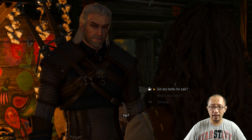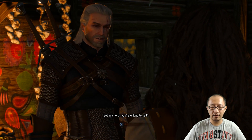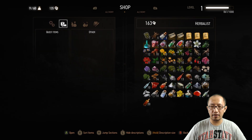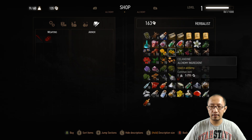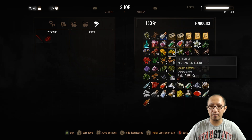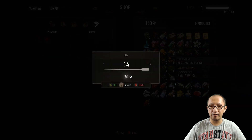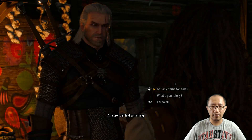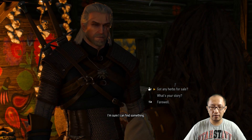The shop owner right here, Tomira the herbalist, she can give those to you. Just select 'got any herbs for sale' and she's got the saladine over here and she's got the dwarven spirit over here. You can just buy those things. I already had one so I'm just going to buy four more.